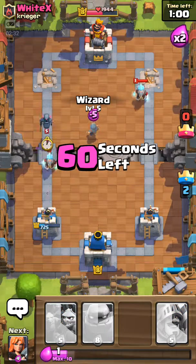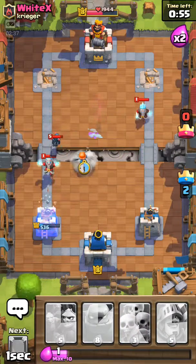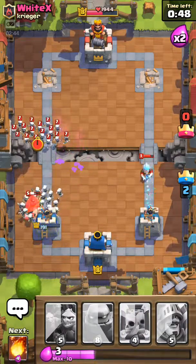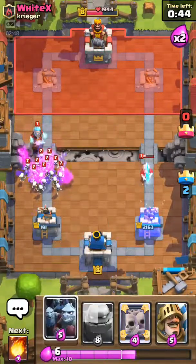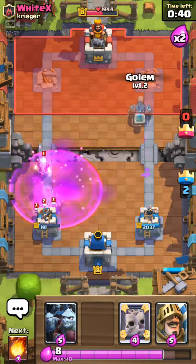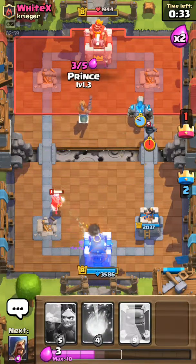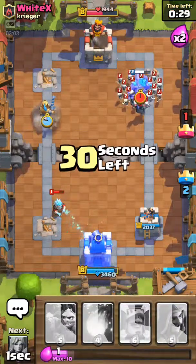I'm just gonna place a wizard to kill these two guys. Valkyrie. He destroyed the tower — it's okay, because I have to destroy him. I'm still destroying his king tower, so I have the advantage. He can do nothing to me. I'm just gonna leave that push. A bunch of ice wizard and skeletons can do nothing. I'm gonna put a prince right here.